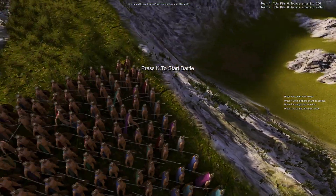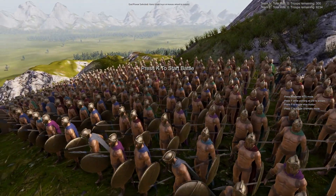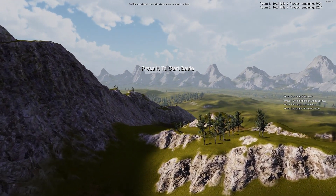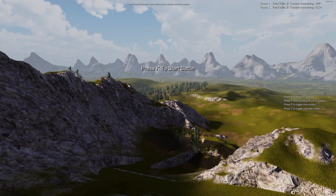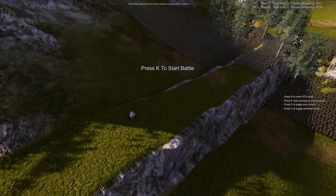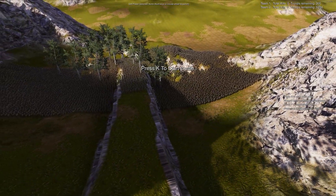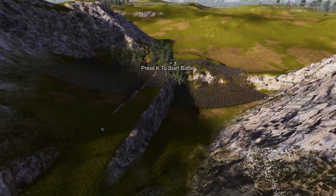Today we will be playing with 300 Spartans — you can see them all here preparing for battle — against 10,000 Persians. Now 10,000 isn't the historical number; of course it would be a million, but in the interest of a first try and getting this thing done within the span of an hour, we are going to start with 10,000 Persians and work our way up from there. So let us begin.